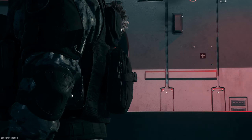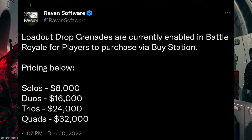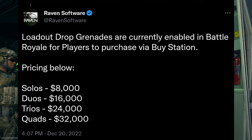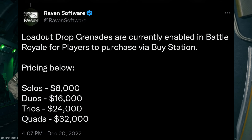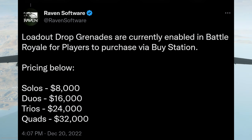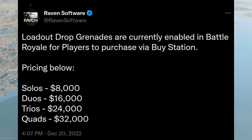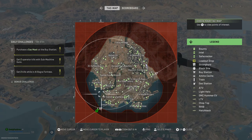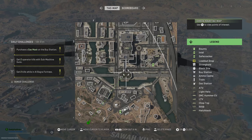Raven Software tweeted out that loadout drop grenades are currently enabled in Battle Royale for players to purchase via BuyStation, pricing below: Solos 8,000, Duos 16,000, Trios 24,000, and Quads 32,000. And I immediately saw some people saying that's an insane amount of money, you're never going to be able to find that — it's really hard to find money in Warzone 2.